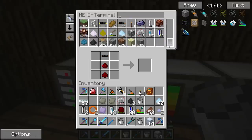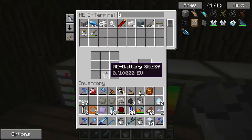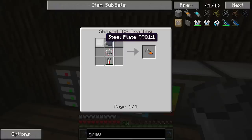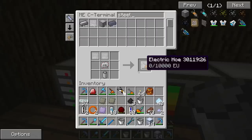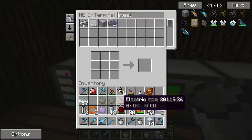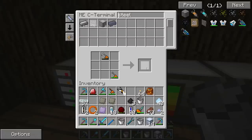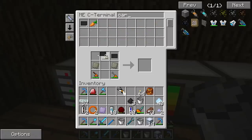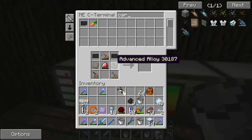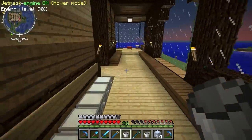The electric hoe — no problem. We need a circuit, which I still have one of, and another battery. I'm really looking forward to doing the molecular assembly chamber so I can do auto-crafting. I think I'll do that after the quarry — that'll give us plenty of fun stuff to do. We also need some tin. Got our battery. Let's make that electric hoe: steel plates on top and then a circuit. Then we just combine them all together to make the Gravitool.